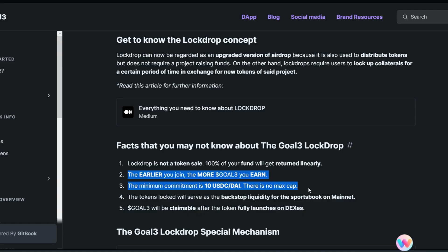Personally, I am going to be locking up at least 100 USDC. Number four: the tokens locked will serve as backstop liquidity for the sportsbook on mainnet. Number five: Go3 tokens will be claimable after the token fully launches on DEXes. You need to have those facts in mind before going ahead to lock up your funds in the Go3 lock drop.